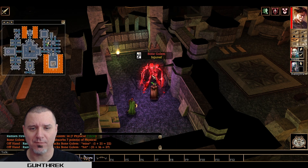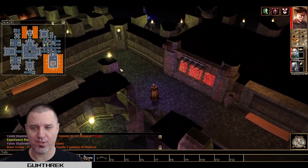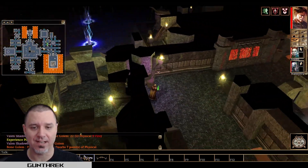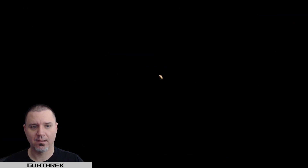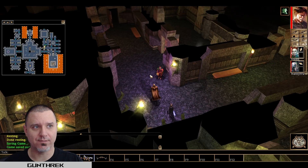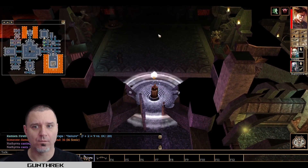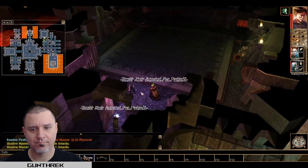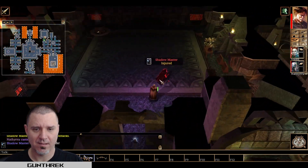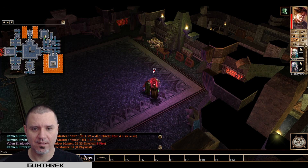She casts invisibility on herself and just goes into hiding or something — I don't know what the deal is. But she insists on putting herself in some kind of state that prevents any combat from happening. I would really like to resolve this level drain situation. Just need to kill this guy.